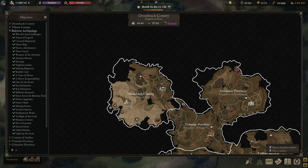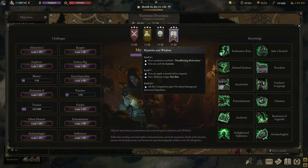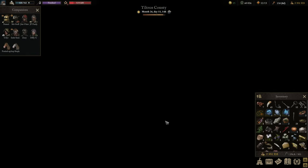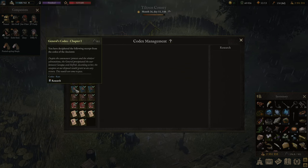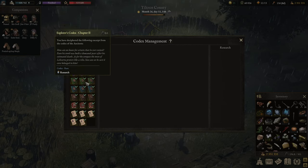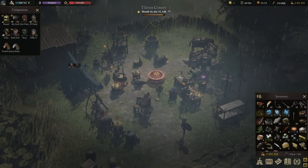Number five, last but certainly not least, is in the Dronbach region, very much to the south in a little valley with a couple of polar bears. Once you get the fifth treasure, go back to the Fellowship of Knowledge. Once you collect everything, you finish the path and the level 12 ability gives all companions five percent critical damage per discovered sepulcher. If you've done your job well, your sepulcher book in codex management should have six or seven tomes.